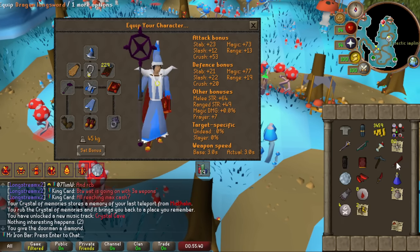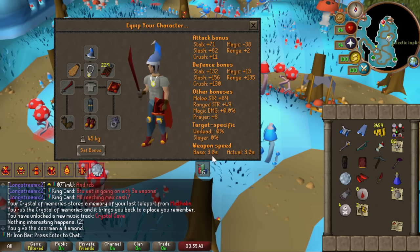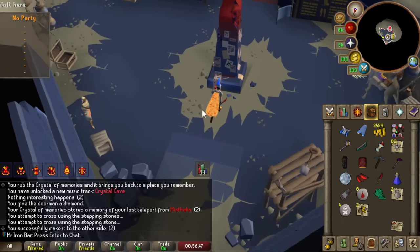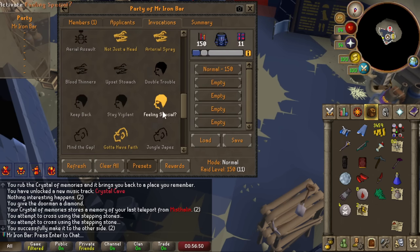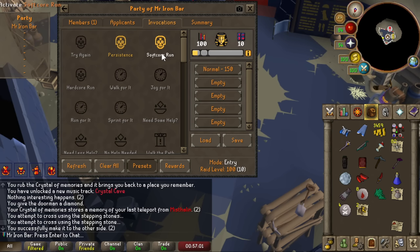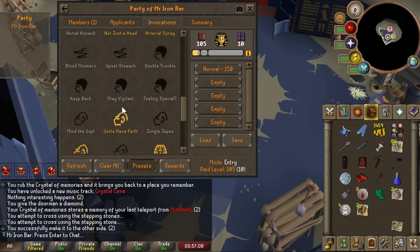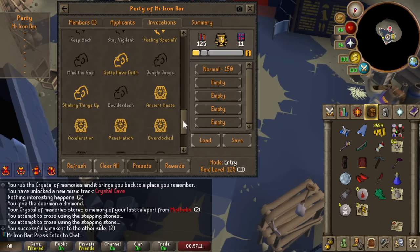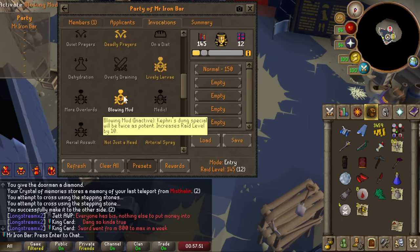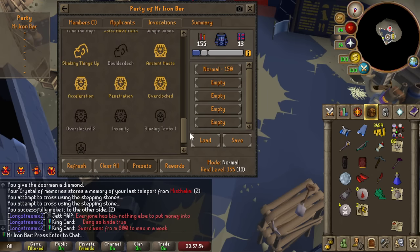I realized a few things that would change my fate at Raids 3. The first was getting a better stab weapon — I bought a Ghrazi Rapier. I also noticed that the level 115 invocation setup that Jax recommended had Walk the Path on, meaning the bosses gradually levelled up. No wonder Baba and Akkha were so tanky — they levelled up two to three times by the time I got to them since they're typically my end bosses. Even with max gear in the main game you feel that tankiness. So I took off Walk the Path and revamped the 150 invocation setup, which made a noticeable difference.